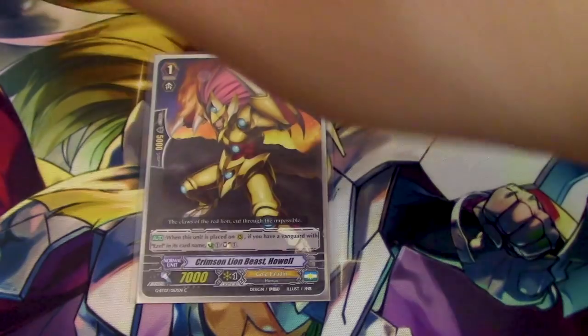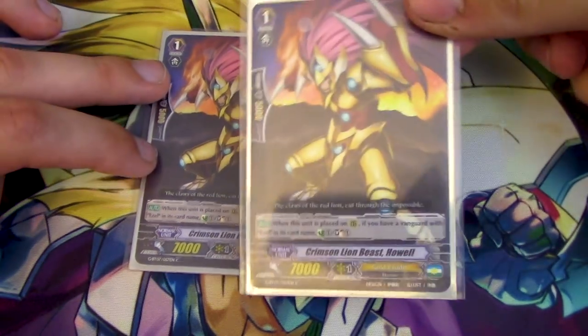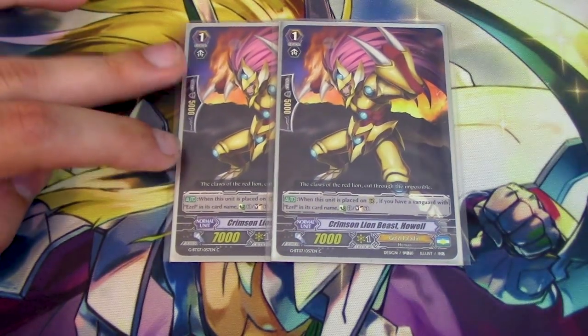Because we've got a little bit of a soul issue — not too bad — two copies of old Crimson Lion Beast Hoel. Hoel's skill: if you have a Vanguard with Ezzel on its name, you Countercharge and Soul Charge. The only reason I'm running it at 2 is it's a 5k shield Grade 1 with only 7k base. And if I call it out with Ultima, I have to Soul Charge, meaning I lose the trigger. So I want better Grade 1 targets.